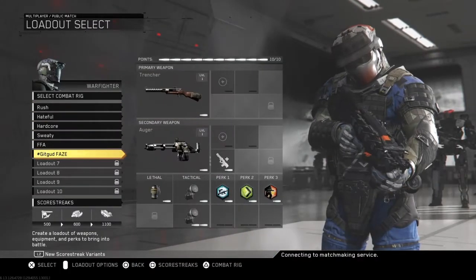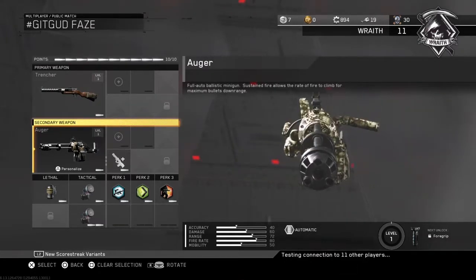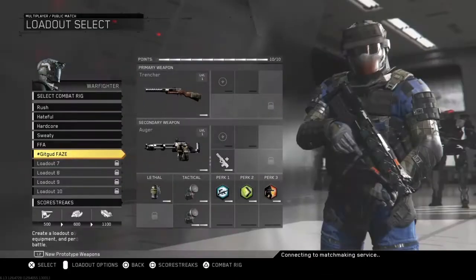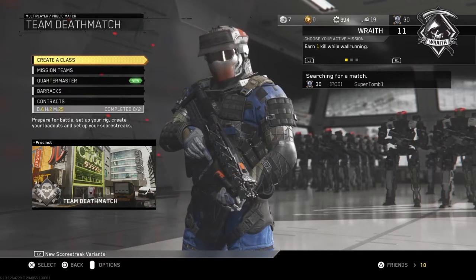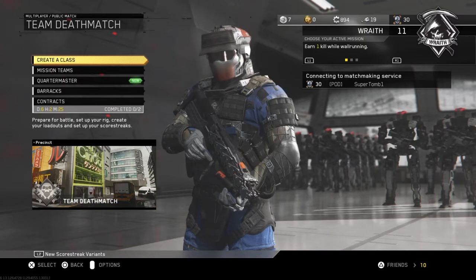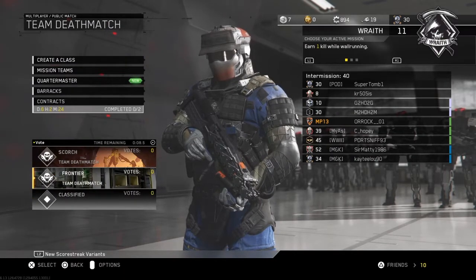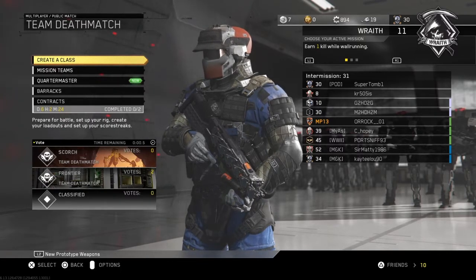I'm having really good hopes for the LMG though. Is it a machine gun? A mini gun even? Trencher, I don't know. I don't know about finding matches in Infinite Warfare. I'm going to jump in and try to find a match. I've found the match. I'm going to vote for Frontier because that's a short range map — I like to test out the Trencher.